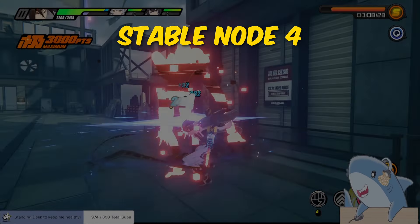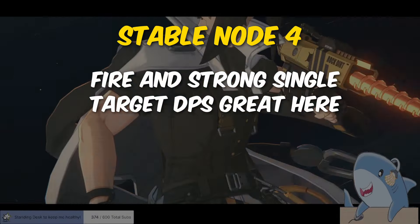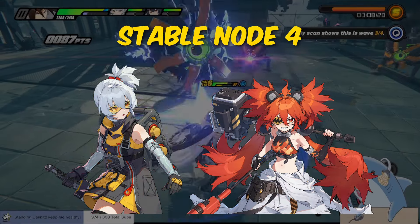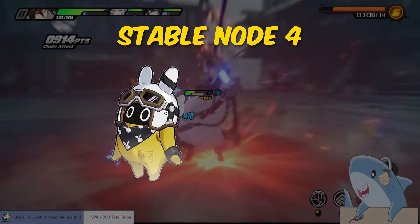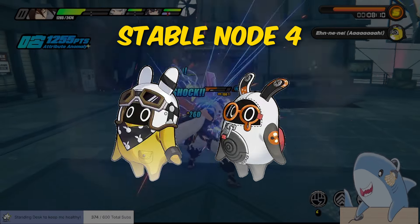Stable node four massively buffs fire agents and burn damage. You'll need a strong single-target damage dealer for the stage, and Soldier 11 and Kaleida are great for those who have them. Take down the ranged enemies first, as they're pretty weak but still a nuisance. Rocket Boo and Cry Boo are great here thanks to the fire anomaly and burn bonus as well.